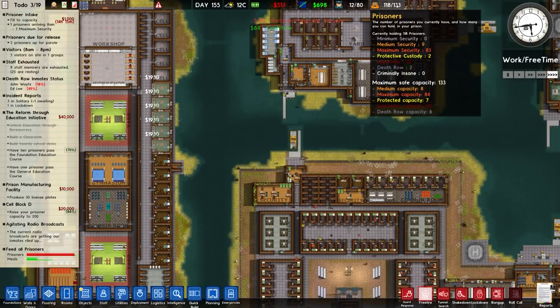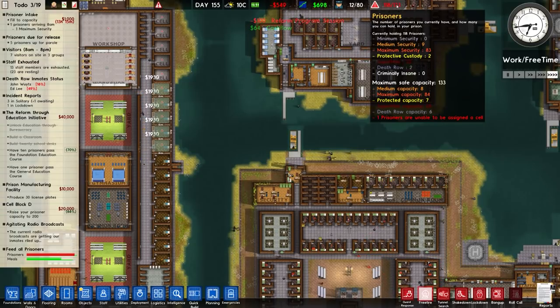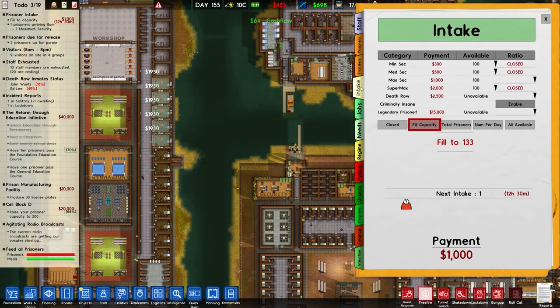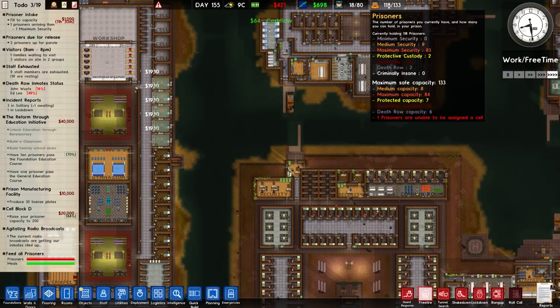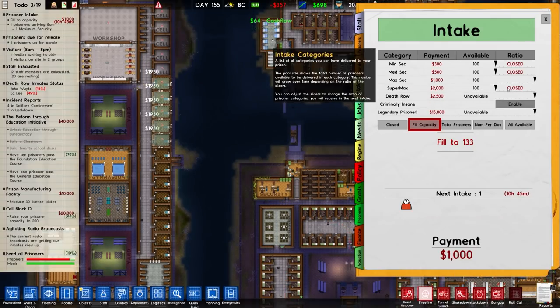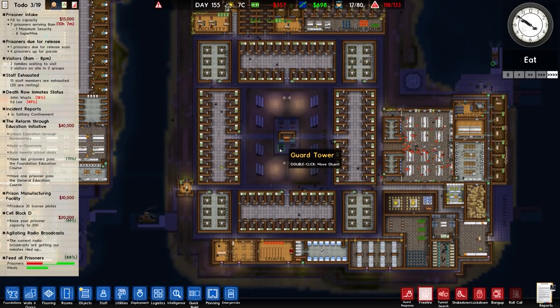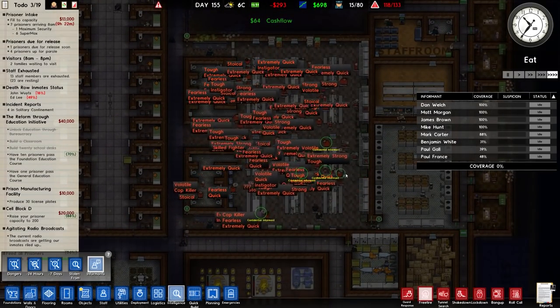We're actually over capacity there but we are building the rest of it so it shouldn't be a problem. We have 83 maximum security prisoners and a maximum capacity of 84, so we are going to receive one more. Death row is open, legendaries are open, super max is not. We have 22 maximum security prisoners but 28 capacity, so it may be worth bringing in some more supermax prisoners to fill the place up — that gives us more money.